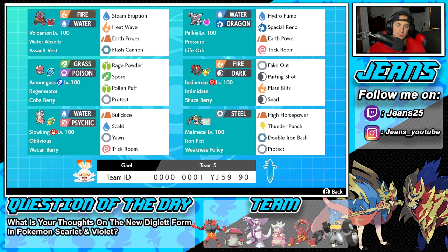Middle left is going to be Amoonguss, a great support mon for a trick room team. Amoonguss has Regenerator as its ability and it's holding that Coba Berry to help it eat up an Air-type move. It's got Rage Powder to protect ally Pokémon, Spore to put Pokémon to sleep, Pollen Puff to do damage or heal ally Pokémon, and last but not least Protect.